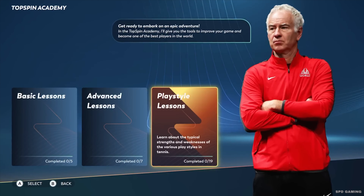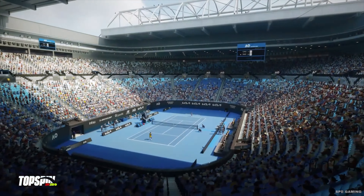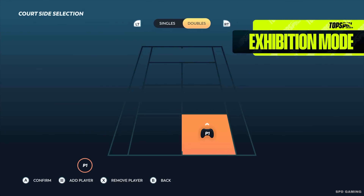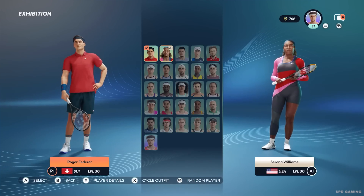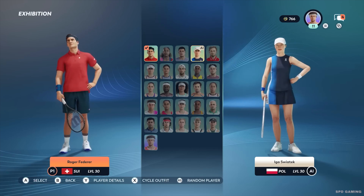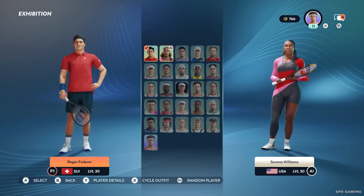But if you're impatient to get on the court and play as one of the world's top players on the most prestigious venues, you can jump straight to exhibition mode. In this mode, you can play singles or doubles in local play against friends or the AI. The game's roster offers some of today's top young players, such as Carlos Alcaraz or Iga Świątek, as well as legends of the sport such as Roger Federer or Serena Williams, just to name a few.